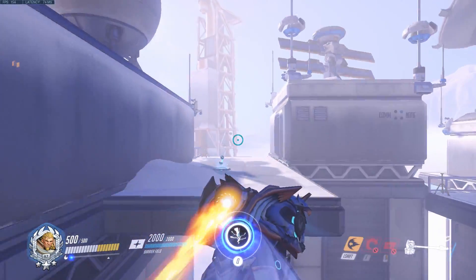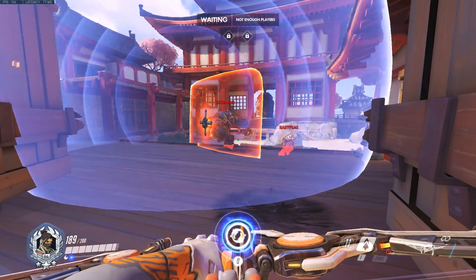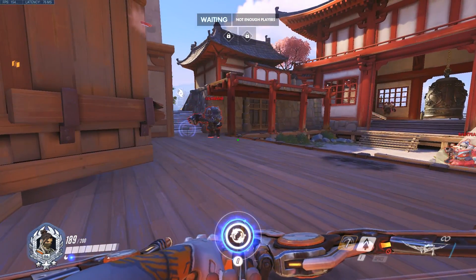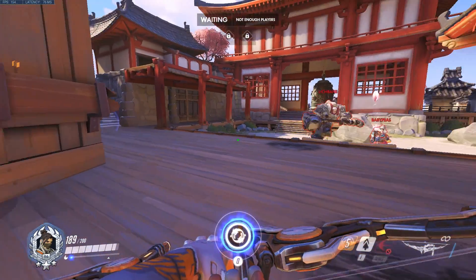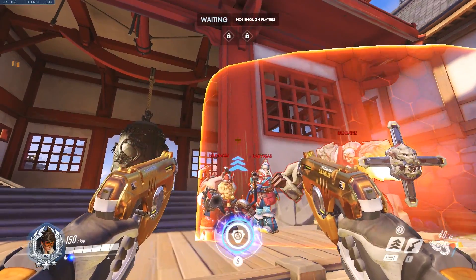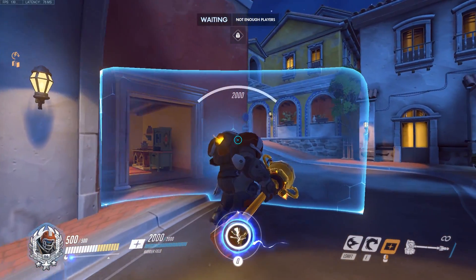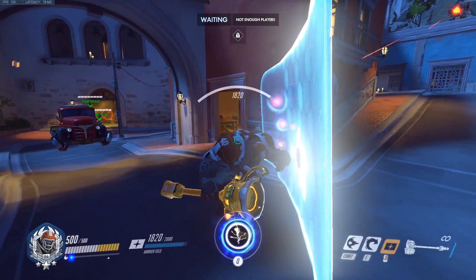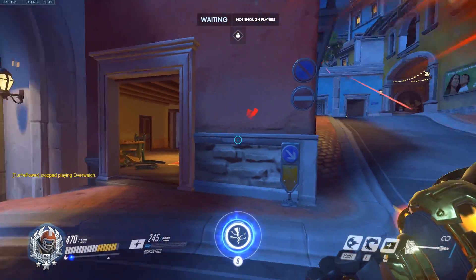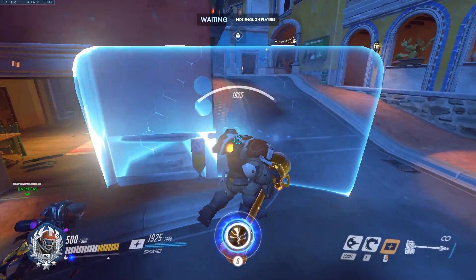This does not work on Reinhardt's charge ability. If your shield gets a Hanzo sonic arrow or a pulse bomb attached, you can drop them wherever you'd like by lowering your shield and putting it back up to block the damage. For the Hanzo arrow, drop it somewhere useless where they can't scout your team. If you have a pulse bomb on your shield, you can clip it through a wall so it won't deal any damage. One of the biggest mistakes is standing in a choke when your team isn't caught up yet — simply hide around a corner and put up your shield when it's time to push in.